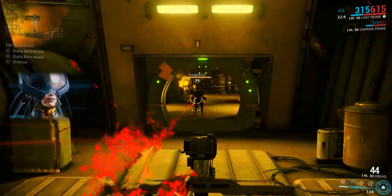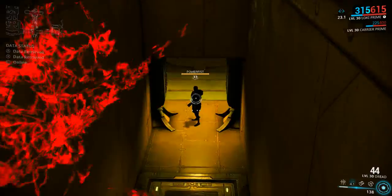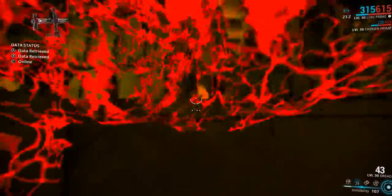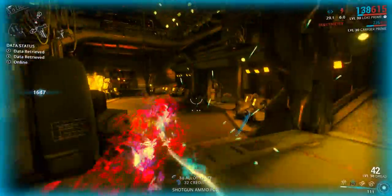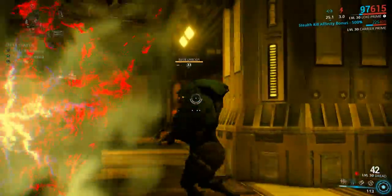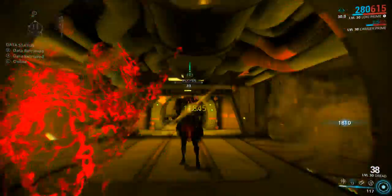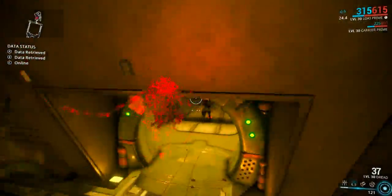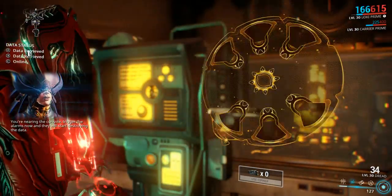Keep going, nobody knows you're here. Wait, don't go there — go down here. Look at the map, it's pointing down. If it's pointing up, then the machine is on a higher platform. We still have the stealth kill. Shoot — he didn't notice. Then he has to go over here. Then he noticed. You're destroying the console — if you trigger the alarms now, they will start destroying the data.